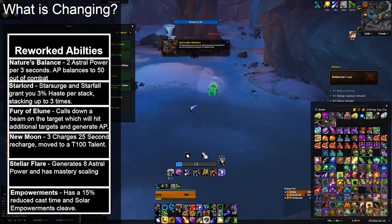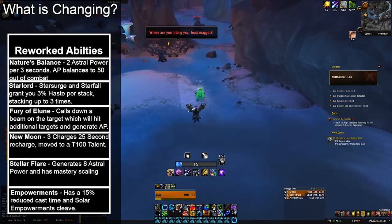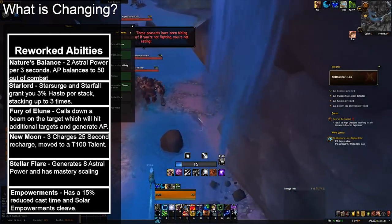Star-Lord is now a throwback to the Balance tier 24 set bonus buff. It has been changed to be a tier 75 talent and allows Starsurge and Starfall to grant you 3% haste for 20 seconds, stacking up to three times.